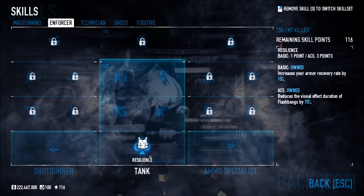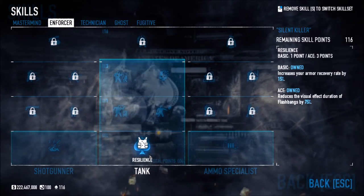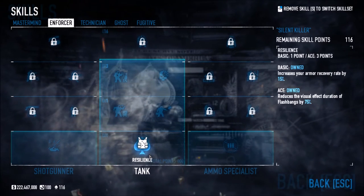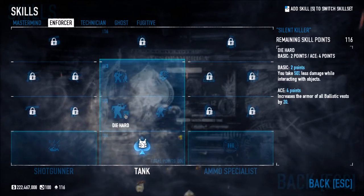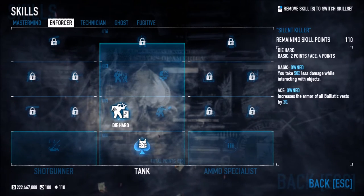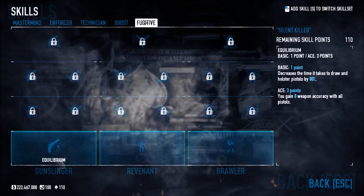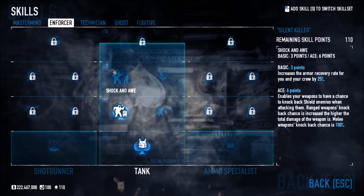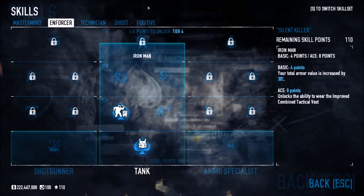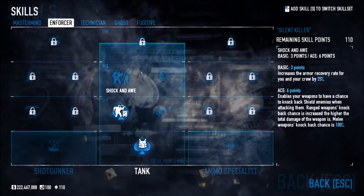If you ace Resilience, when you get flashbanged the effect goes away within a second or two — super helpful since we get flashbanged a lot in this game. Die Hard lets you take 50% less damage while interacting with objects and increases armor on all ballistic vests by 20%. This used to be in the Fugitive tree but they moved it to Enforcer, which makes a lot more sense for an armor-focused build.